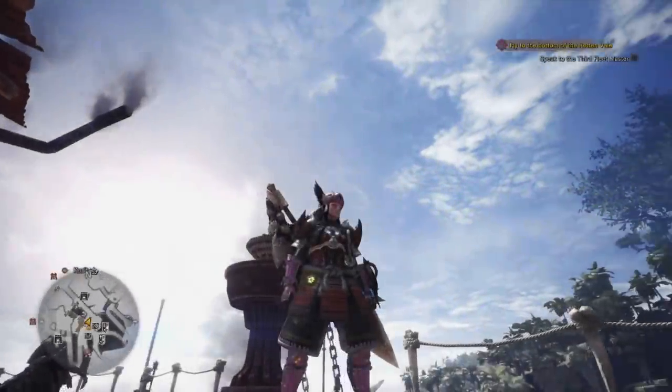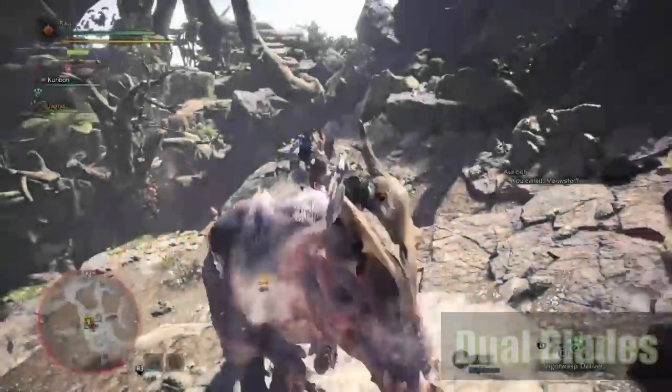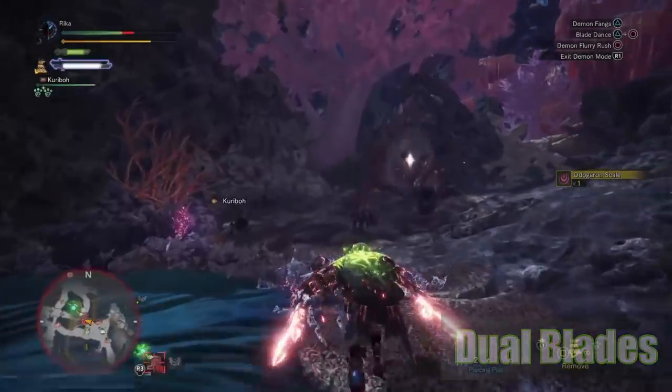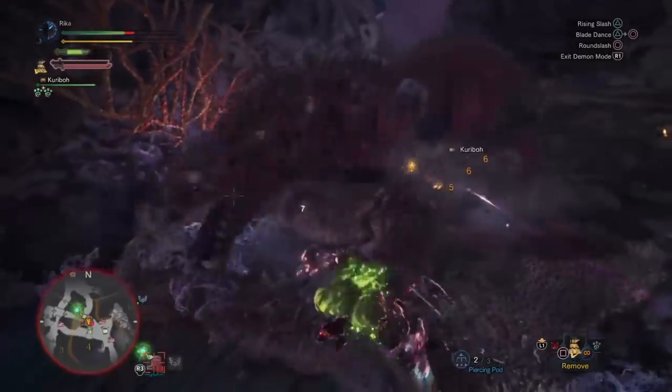The game is finally out and it's time to start cranking out some missing guides over the next week or two, so here's a guide for the Dual Blades. The Dual Blades are the Animu Swords of Monster Hunter — a cutting weapon type with lightning fast attacks and high mobility, making it super fun to play.